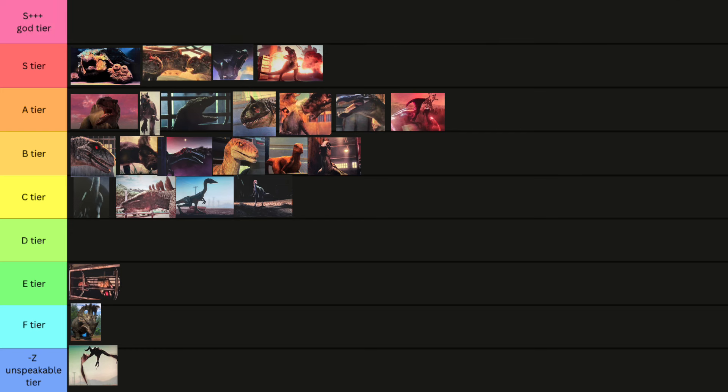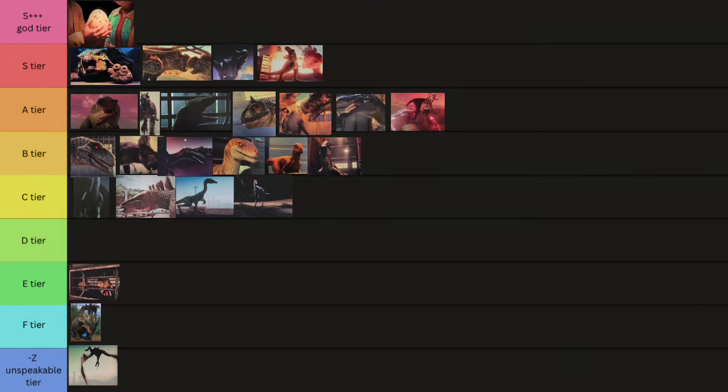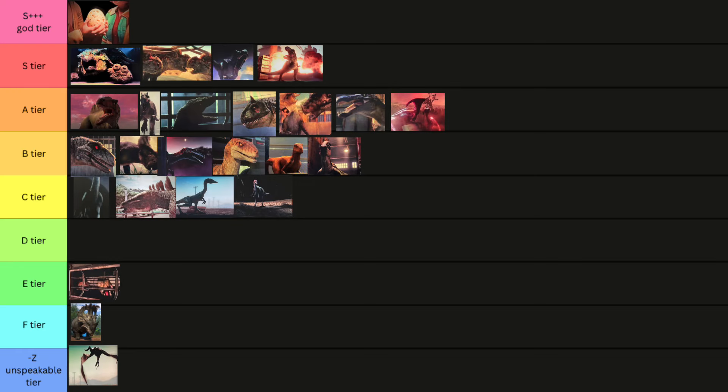Now, for what you have all been waiting for — the best design in the entire franchise, not just Jurassic World — peak dinosaur media of all time: Bumpy Jr. S plus god tier, easily. Just goated.